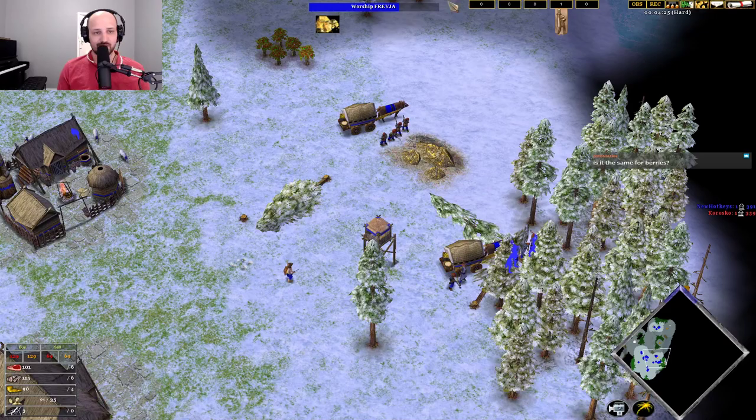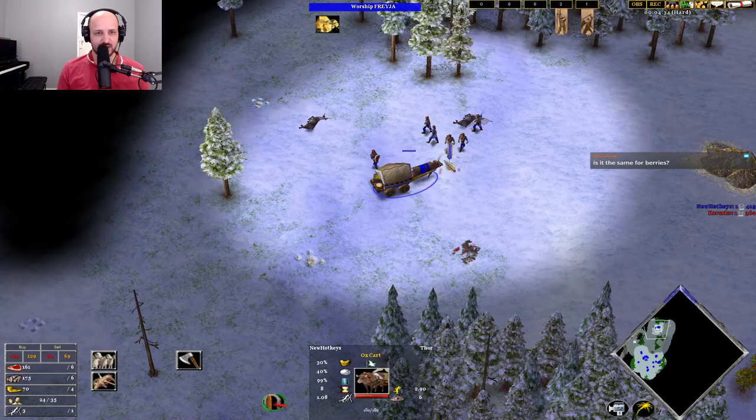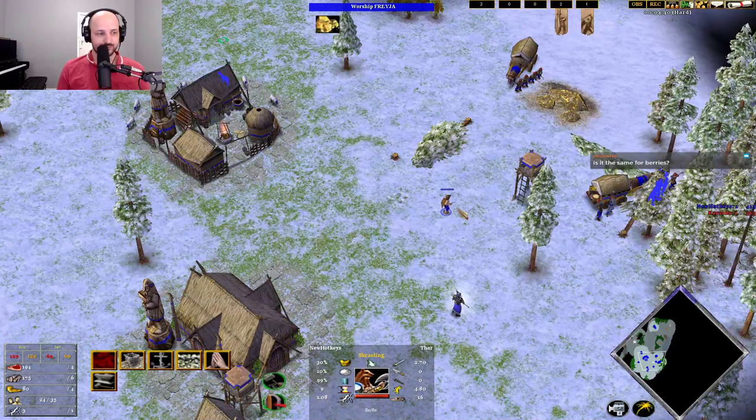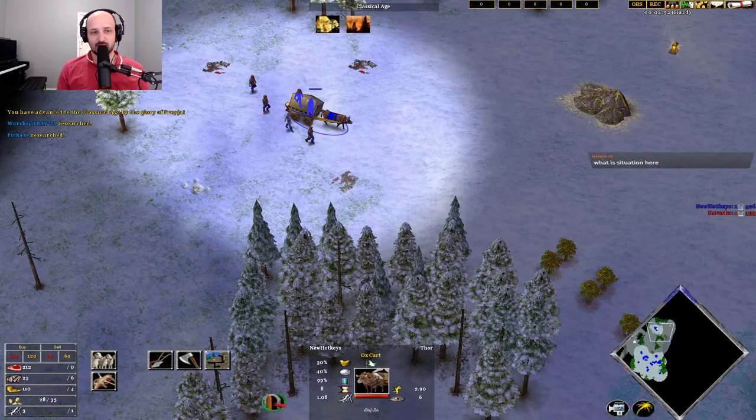Get another house. These villagers will dump wood in - you gather wood very, very fast as Norse. I think Norse gathers wood the fastest, maybe at a similar rate to Greek at 1.08, or maybe Atlantean gathers it slightly faster earlier. We can throw up our barracks. This is an awful map, but we're still Classical age at a decent time.